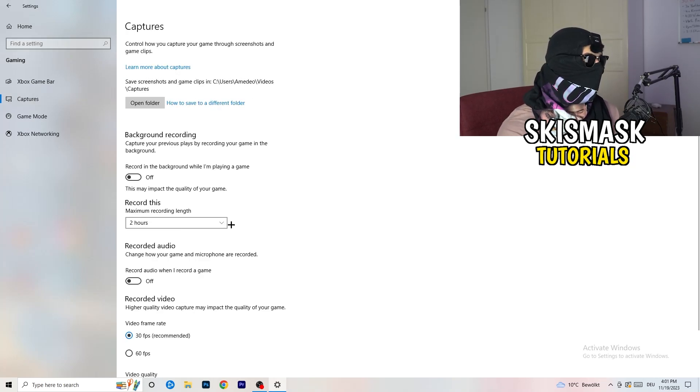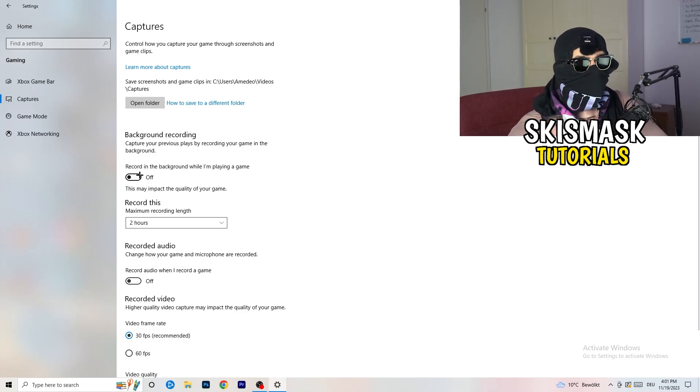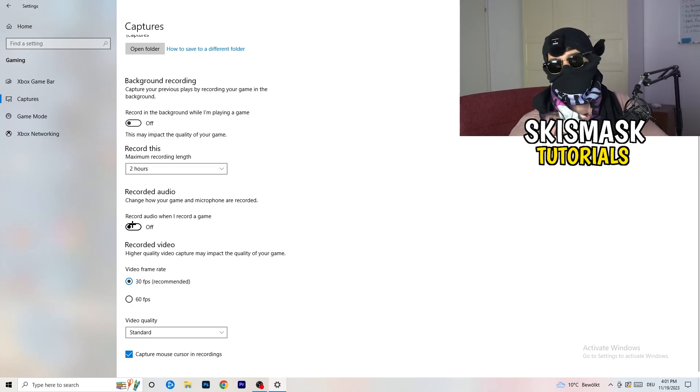Next, go to Captures on the left-hand side, find 'Record in the background while I'm playing a game,' and turn this off. If you want to record something, use OBS — Open Broadcaster Studio — which is made for recording games and your screen. You don't want background recording running while you play.